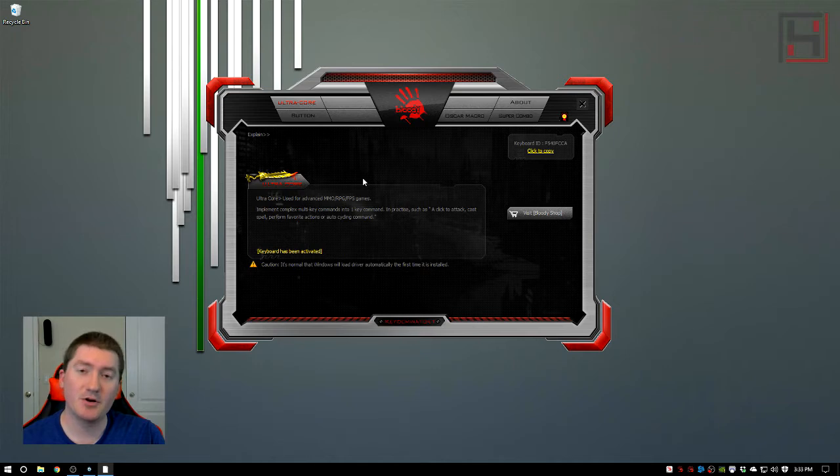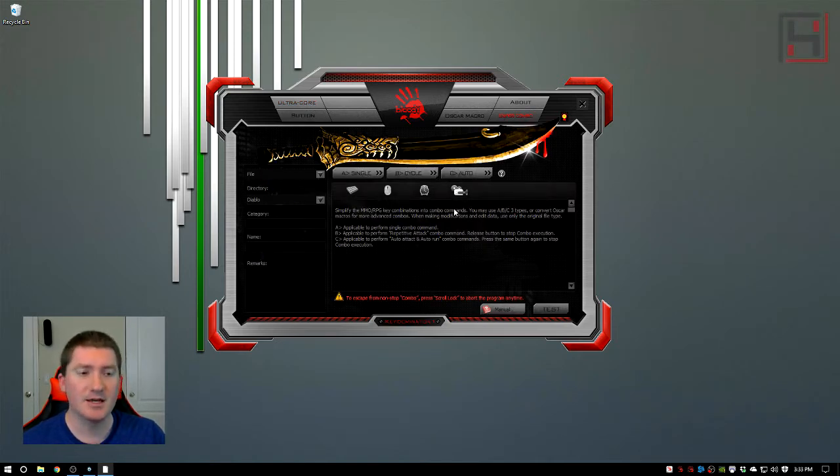What's up guys? Huso7 here and today I've got part 3 of my series for the Key Dominator software suite for all of your bloody gaming keyboards. The keyboard I've got in front of me is the Lightstrike 720, but this works for all of the bloody keyboards. Today I'm going to be showing you how to use the Super Combo feature and how to get some in-game examples using Diablo 3, but it will work in all games. This is the third part of a series, so if you need to learn how to get the software, manage profiles, or bind keys, check out parts 1 and 2. This video assumes you already know how to bind keys, so let's get into the Super Combo and create our first combos.